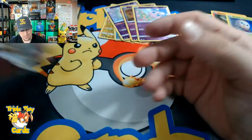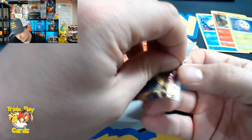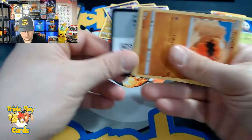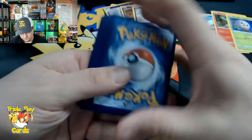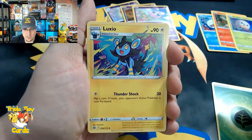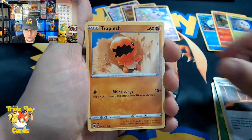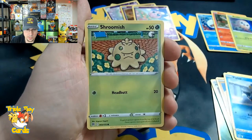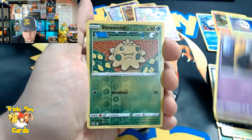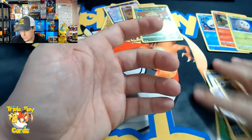Almost forgot - we got two more Brilliant Stars packs, the most important set of today. The arts in this set are so amazing - Luxio, that's good art, they're all good art. We have Magma Basin and Trapinch, Piplup, Shroomish, Snom, Duskull, Shroomish reverse, and a Mothim non-hollow rare for the first Brilliant Stars pack.